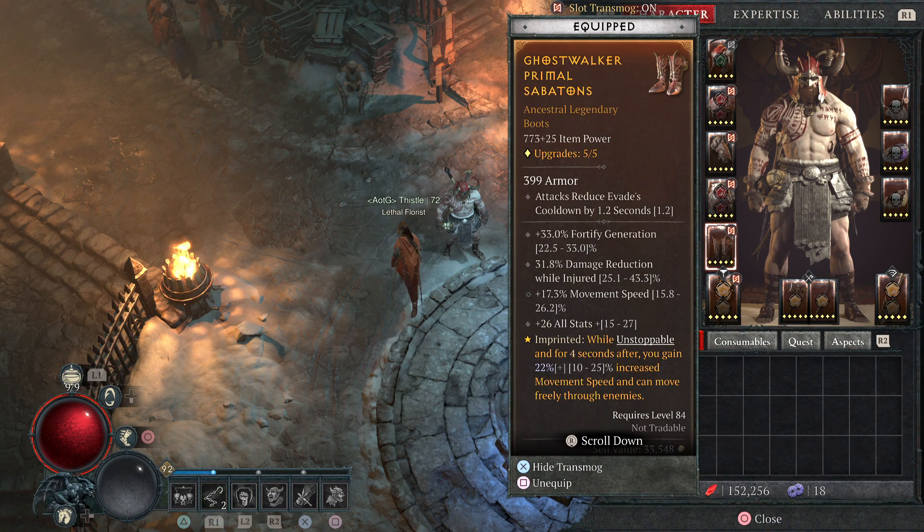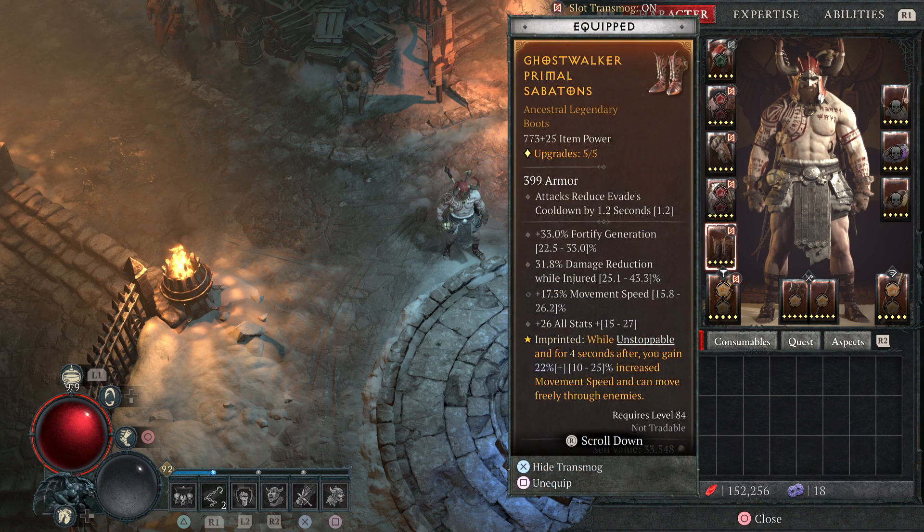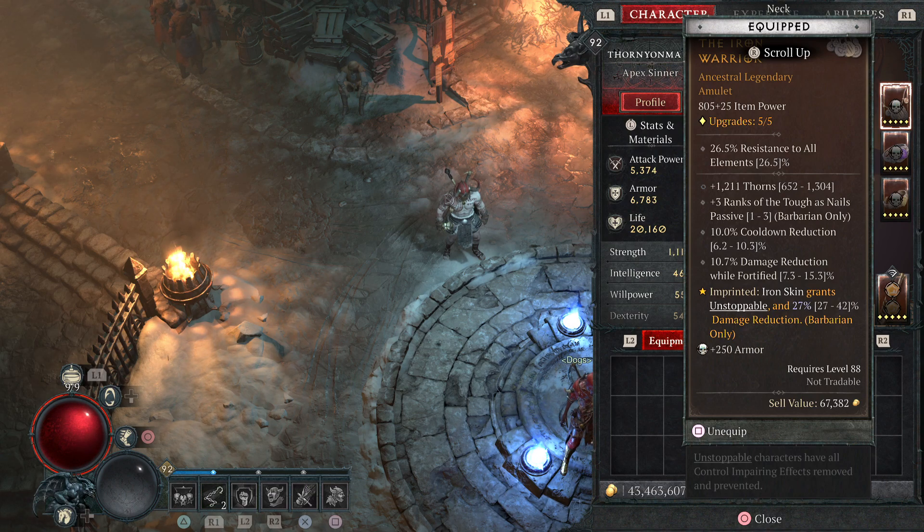Unstoppable for four seconds — you get extra movement speed and you can move through enemies, so this feels really great since you have a couple of sources of Unstoppable. The necklace aspect: Iron Skin grants Unstoppable and 27% damage reduction, so it's great damage mitigation. But almost more importantly, it just becomes another source of Unstoppable, so you don't get killed when you're frozen or stunned or anything crazy like that.